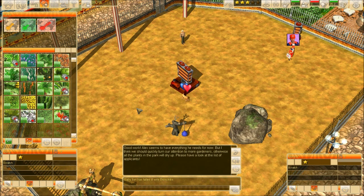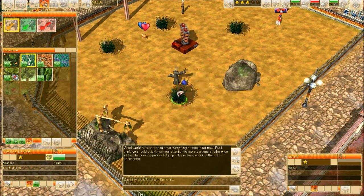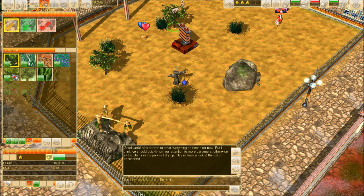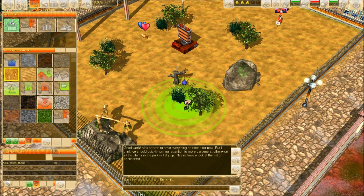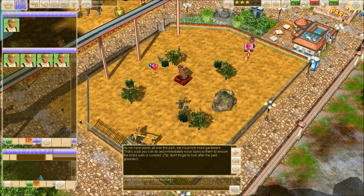'We should quickly turn our attention to more gardeners. Otherwise, all the plants in the park will dry up. Please have a look at the list of applicants.' Wait a second — we're gonna place some bushes for him. And some oranges as well. I just want to make sure the grass is correct for them. 'As we have plants all over the park, we must hire more gardeners. That's a job you can do and immediately issue tasks to them to ensure the entire park is covered.'